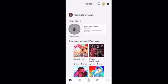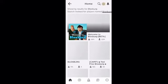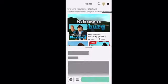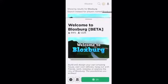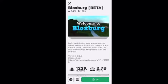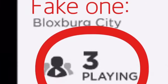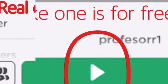Now to find Bloxburg, you will go to the home screen and press the search button to type Bloxburg. There will be fake ones, so don't be tricked by them. How to tell the difference is to look at how many players it has — the real Bloxburg never gets lower than 100,000 players. Also, one other way to tell the difference is the fake one will be free and the real one will require 25 Robux.